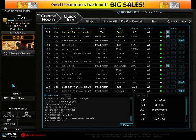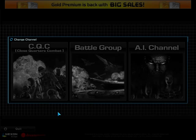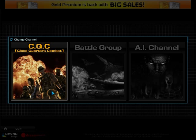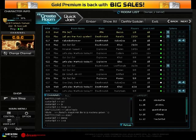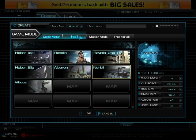A lot of the interface for Warrock has changed now. I like to call it Chapter 4. The biggest change that they've done is they've incorporated UrbanOps into CQC. As you can see, here's the channel select screen — we have CQC, Battlegroup and the AI channel, but where's UrbanOps? If you go on the CQC channel and go to create room, you can see that you can now create UrbanOps maps, and you can still create the old normal CQC maps.